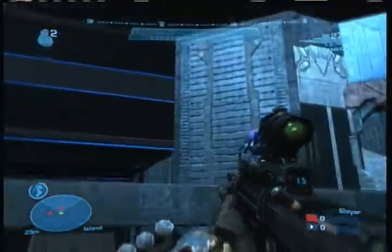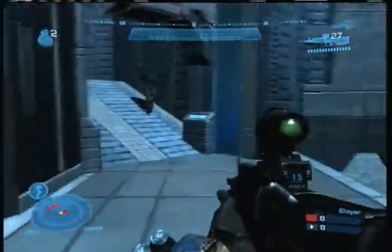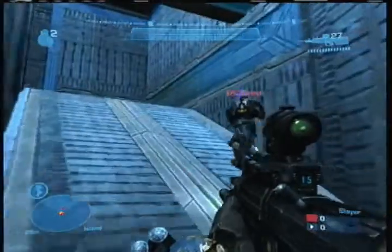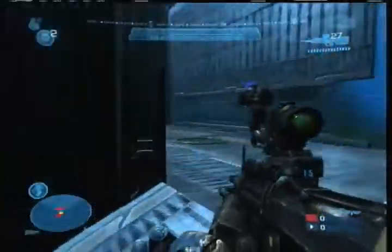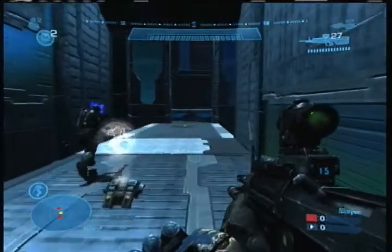I wish they would have dead bodies as entities in forge. That would be amazing. Moving on up the stairs — this is good CQB, and then going into long range.